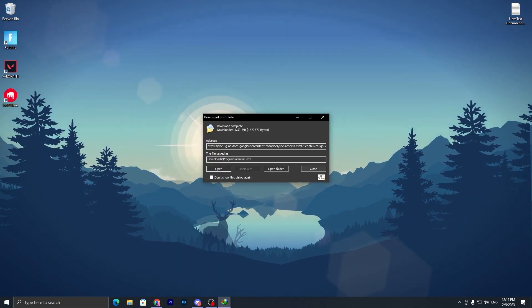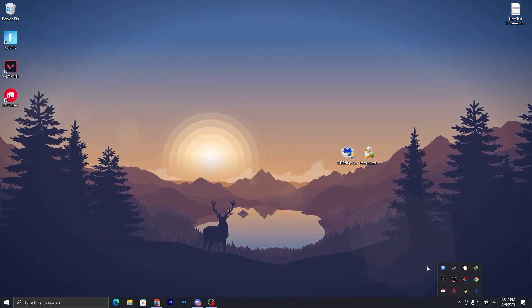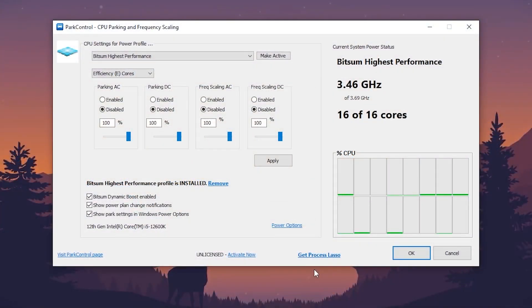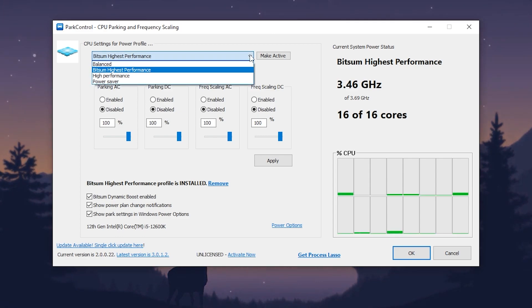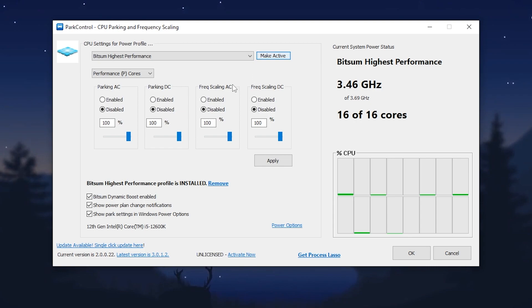Once you download all the applications, put them on your desktop. Park Control is already installed on my PC, so I'll show you how to use it first. Install Park Control and open it. Go to the CPU settings for power profile, click on the drop-down menu, and select 'Bitsum Highest Performance'. Then go to the Efficiency Core and set it to Performance Core.